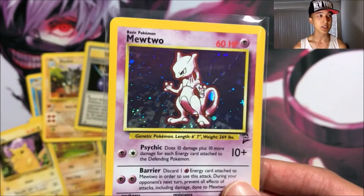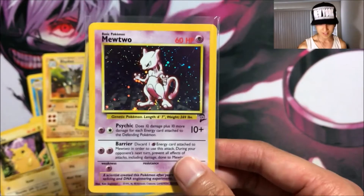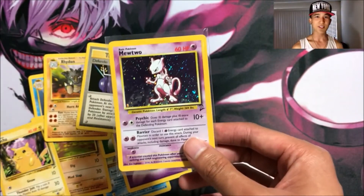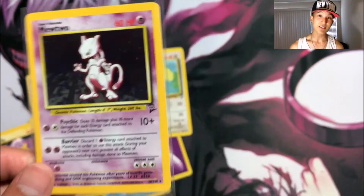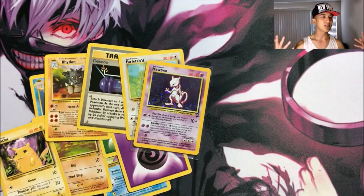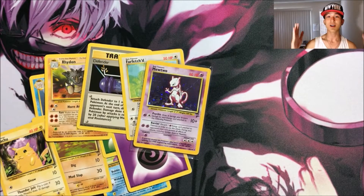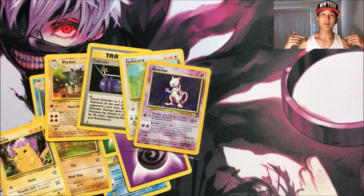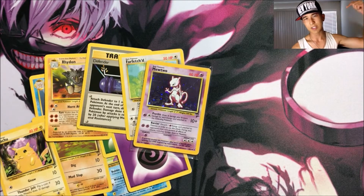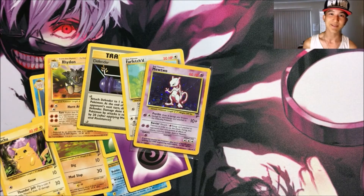This originally came as a holo foil in the Electric and Psychic starter deck for Pokémon, which was actually my first Pokémon deck — so technically Mewtwo was my first holo foil Pokémon card. It's pretty nostalgic pulling this. Question of the day: what was your first ever shiny holo foil, EX, or GX Pokémon card? Hope you guys enjoyed the video — I'll link other old school pack openings in the description. Peace, see you guys next time!